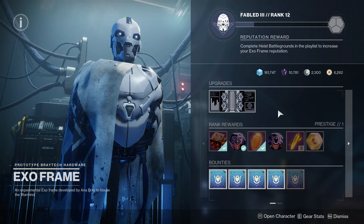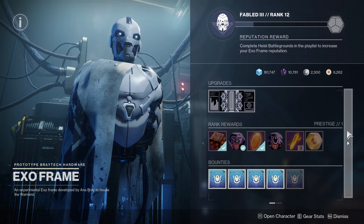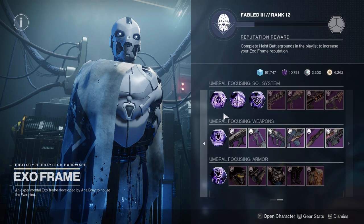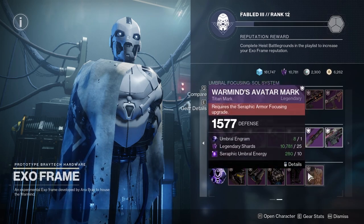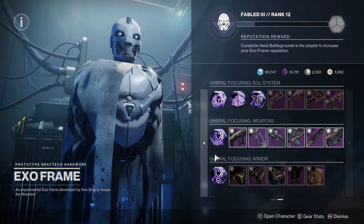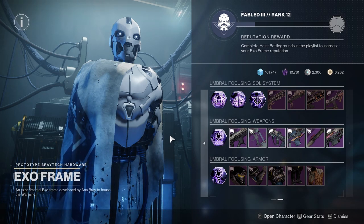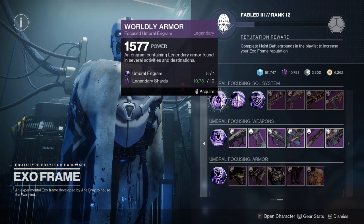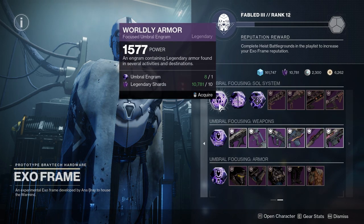When we look in the menu for the ExoFrame, we'll see there are no Engram options on the first page. But on the second page, we see that there are specific Engram options and specific weapon and armor options. It should be noted that for players who have not purchased Season 19 or Season of the Seraph, you will only have two options here — but although this might be a little annoying, it's actually really good.